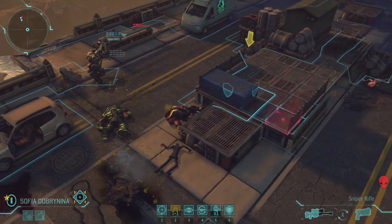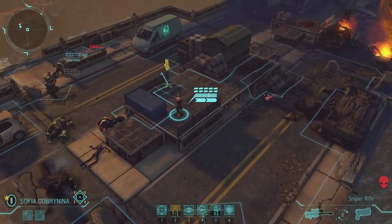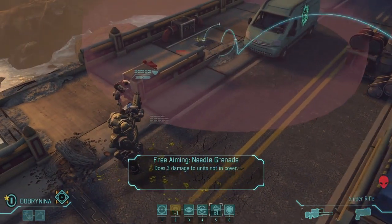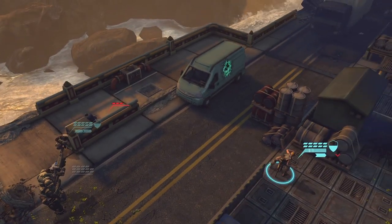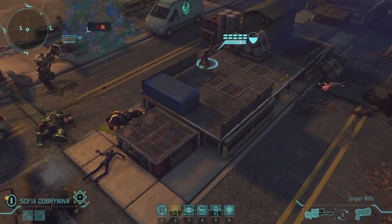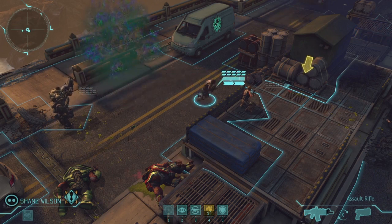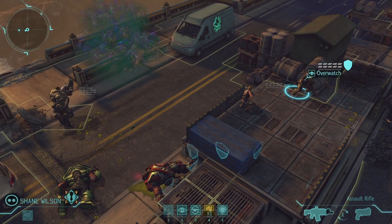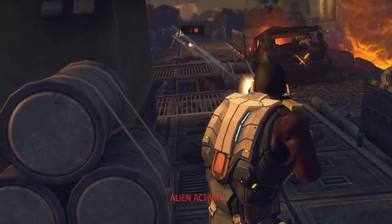The Berserker is down, but the Thin Man is still there. Now our Sniper has one of Dr. Shen's new inventions — the Needle Grenade. The Needle Grenade is like a regular grenade, but it has a huge blast radius. However, it also obeys cover, so the Thin Man will be hurt, but our soldier is safe. The Thin Man is down, so we can take our soldier, move him up, put him on overwatch. And here we have a Sectoid — no sweat.